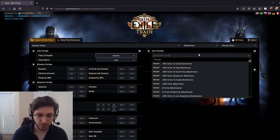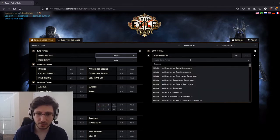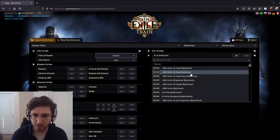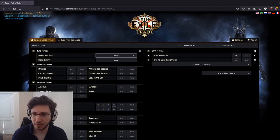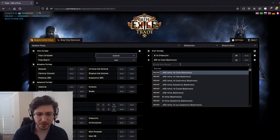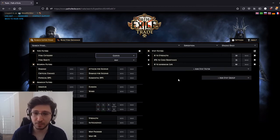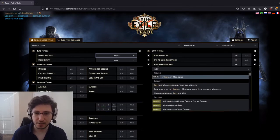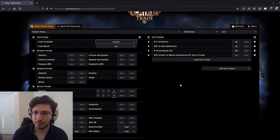Let's look for gloves. I need strength — let's say 50 strength. I need cold resist for my build, let's do 40... actually, let's drop it to 35 cold resist. I want an open suffix so I can craft more cold and chaos resist, so let's go 60 life. And let's add impale chance — not going for 20%, just any impale chance. Online only. Search. No results found.